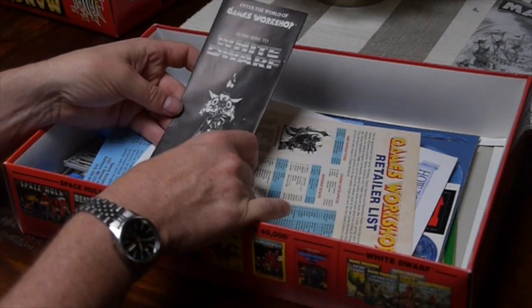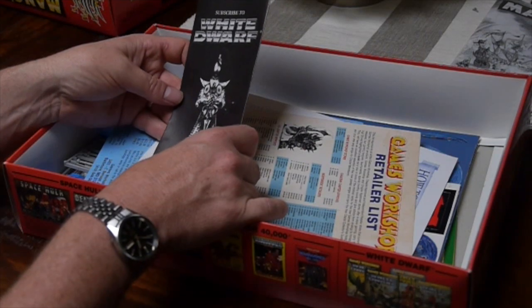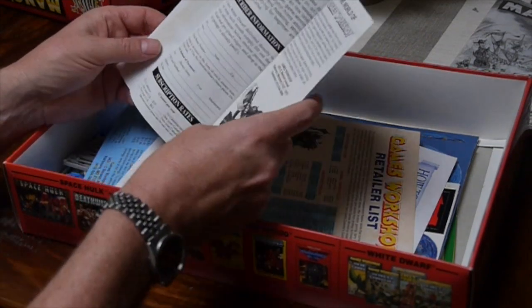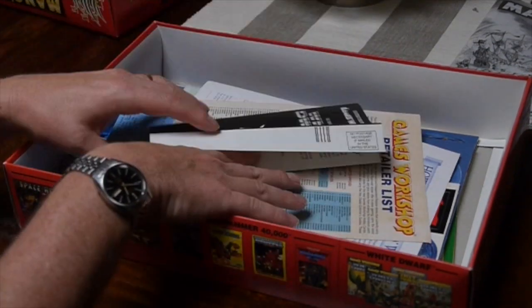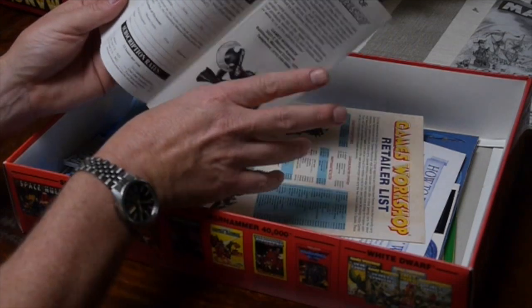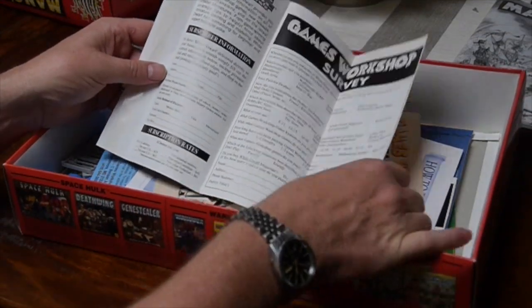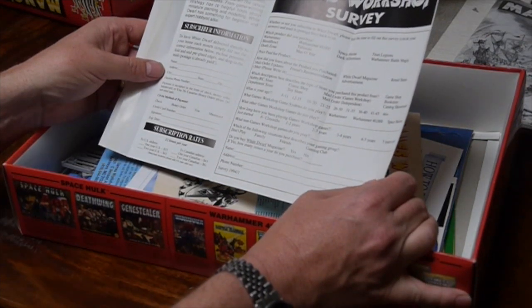I love finding these things — it's like an archeological dig. A 1992 subscription offer for White Dwarf. Fill it out, lick the sticky bit, and mail it off to Games Workshop in Baltimore, Maryland. Let's just see what a White Dwarf subscription cost back in 1992: one year, United States, $35.